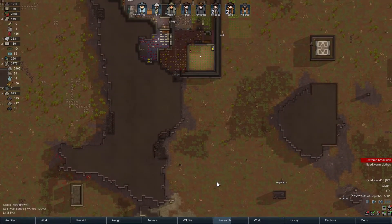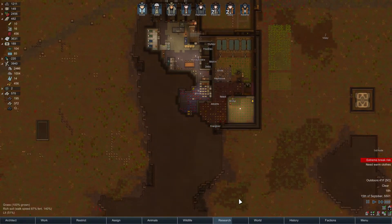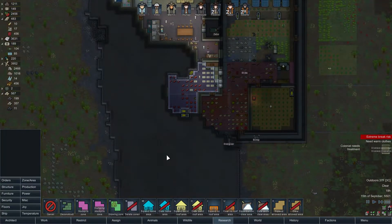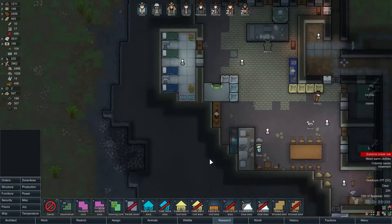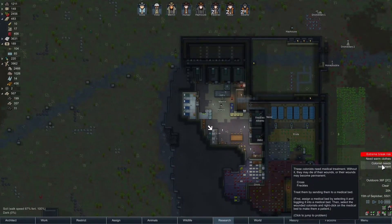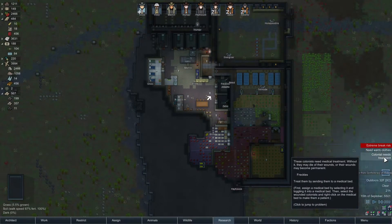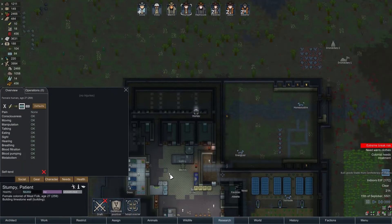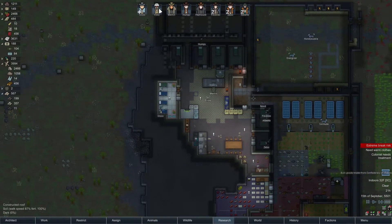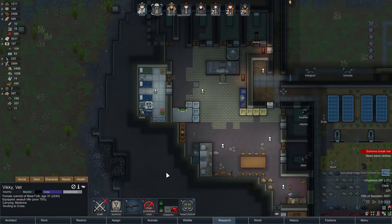And where are the doorways going to be here? I'll put these in just in case I decide to turn that back into two rooms again. We'll deal with the warm clothes in just a few minutes here. I think we just need some more dusters or something. Now we've got a much bigger stockpile area, so that's nice. Oh, malaria. Well, that's not great. Colony treatment — yup, that'll be fine. Who else has malaria? Freckles, yeah. And Cross. Is Vicky going to come help you? How about you come tend to your friends? Thank you.